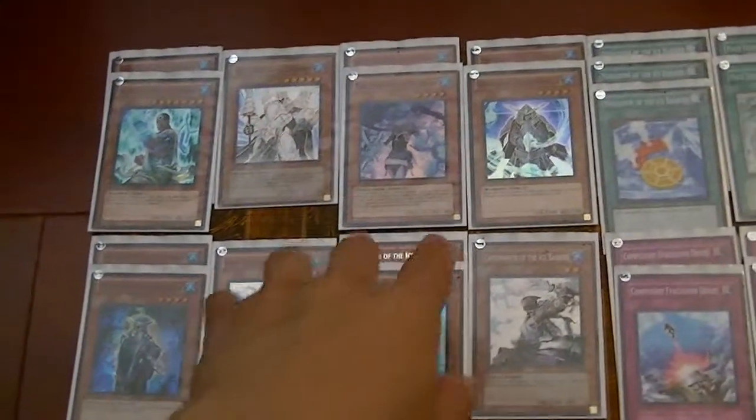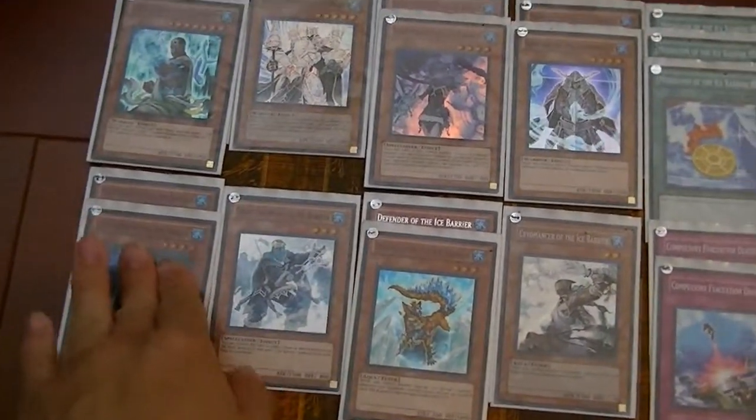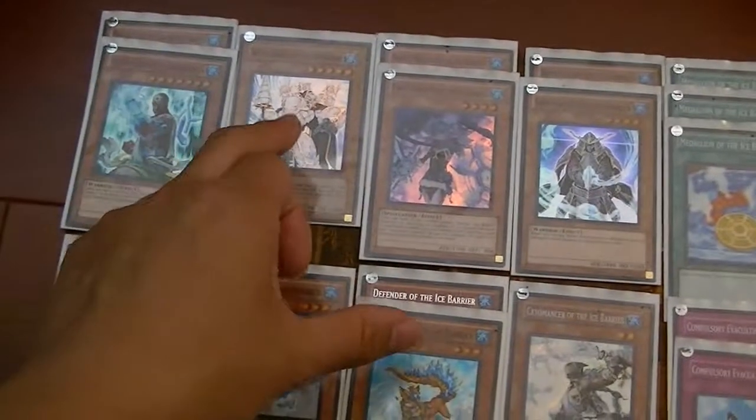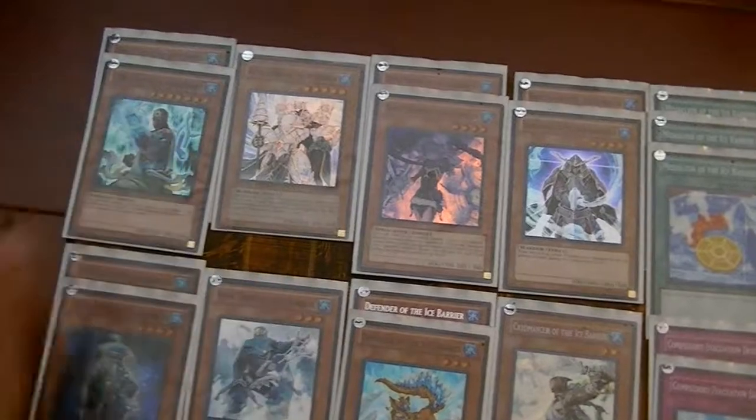Two General Gontelas — which is a once per turn during your end phase, you can bring back an Ice Barrier monster. This is kind of helpful for bringing out a Defender, Cryo, Strategist, or a Samurai. Most personally if you wanted to be bold, you would Synchro into these two into 8s. So it's a 27 beater, but it's quite heavily useful.